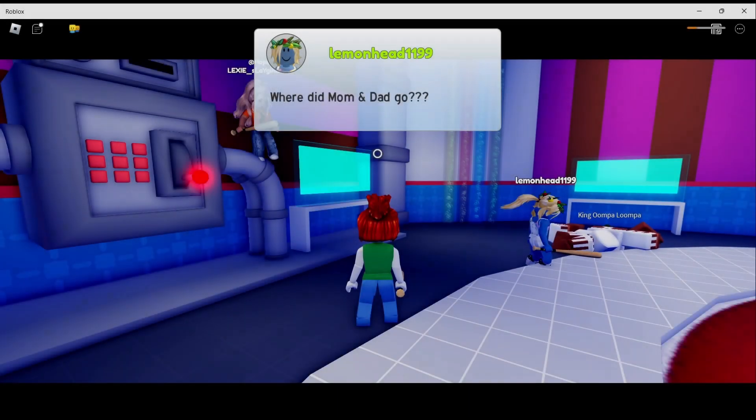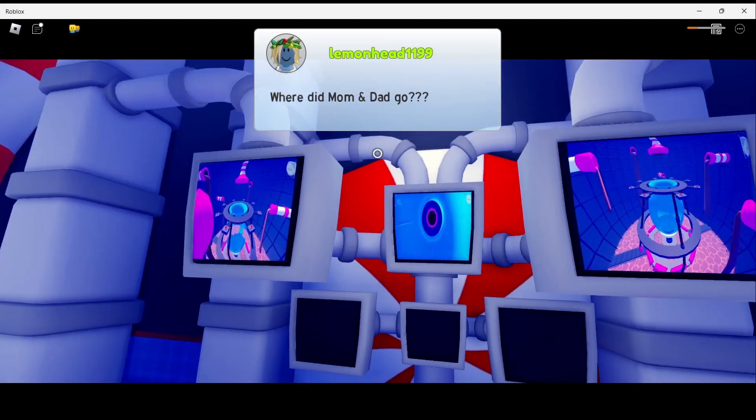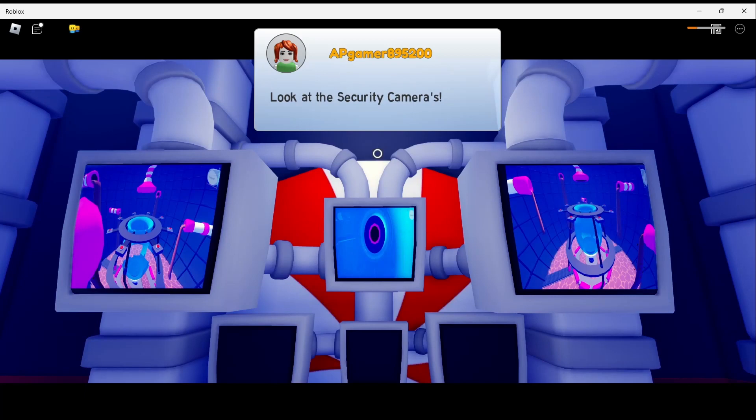Right after that part it asked us where mom and dad went, and it showed us that they are locked away at the chocolate vault and we had to go and rescue them. The game will teleport you there after that.